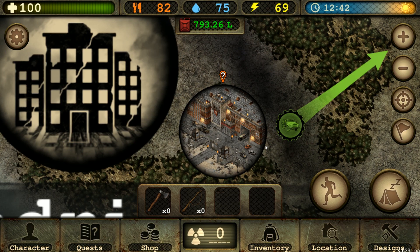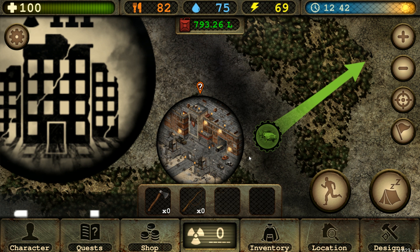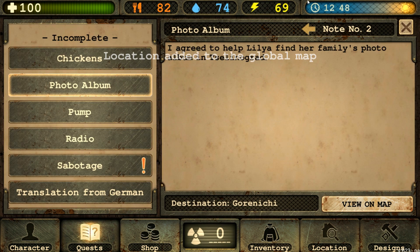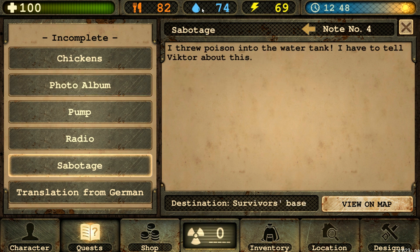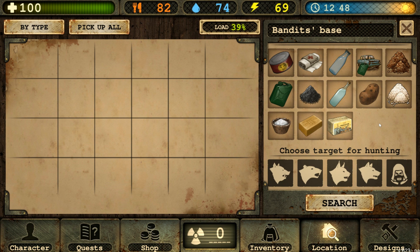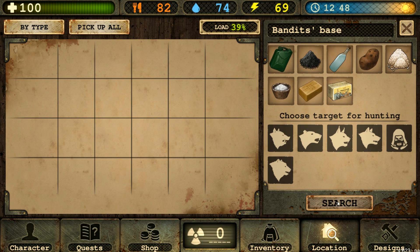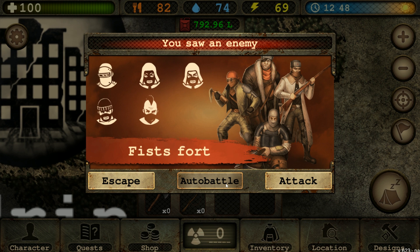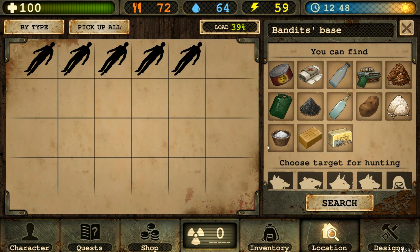Let's save here before any fighting. We're in predator gear, let's go in. We're doing sabotage — not the photo album. I threw the poison into the water tank. Now I have to tell Victor. That was it? Why were you so worried? We could also do a fight here — get potatoes and moonshine out of it too. Screw it. Not only did we poison them, we're gonna kill them too. Auto battle? Yes we can. Ya boy is a strong boy now.